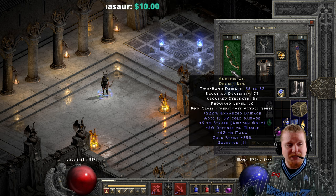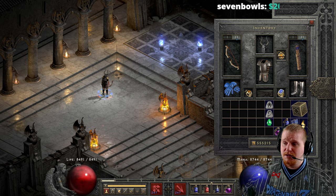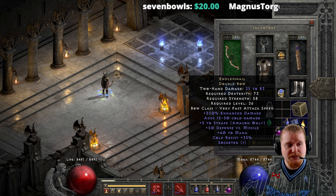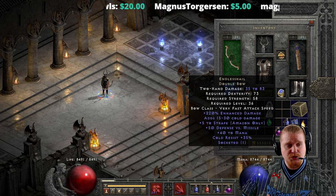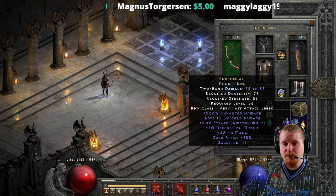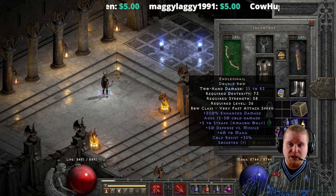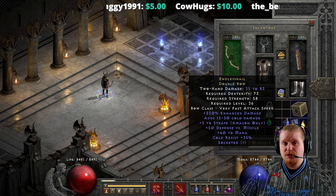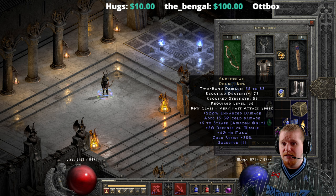The Endless Shale has a Double Bow as its base. Double Bow is a nice speed bow — negative 10 base speed, which means this is one of the faster bows in the game. We have a 73 Dexterity requirement, 58 Strength, and a level 36 requirement, which puts this basically at the end of Normal difficulty or beginning of Nightmare. It's very much a bottom-tier bow — mid-tier is Nightmare difficulty, and end-tier is Hell difficulty.